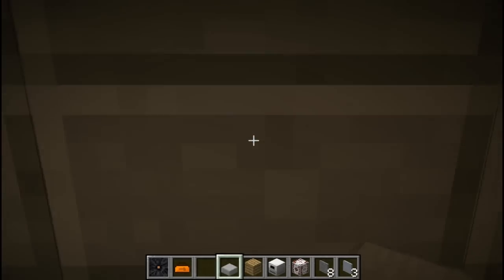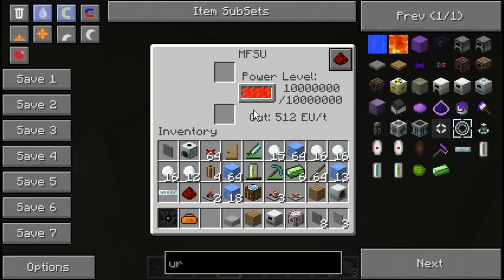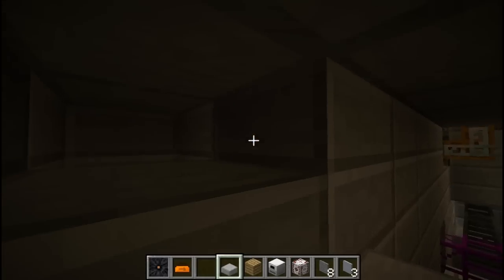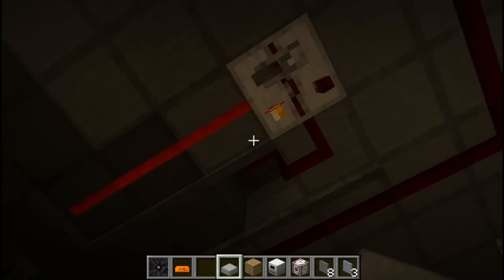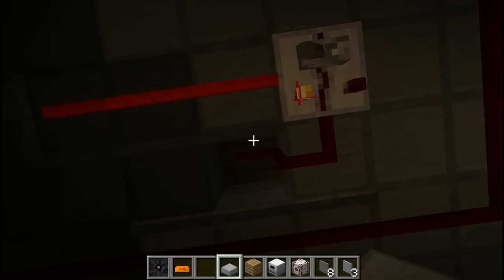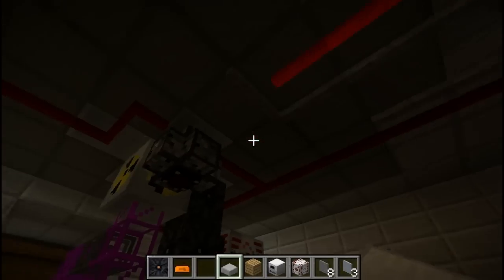Just to show you here - there's a storage unit here, an MFE and MFS, just to keep a bit of power in storage. This here is the circuitry for the switch for the double doors up here in the reaction chamber.